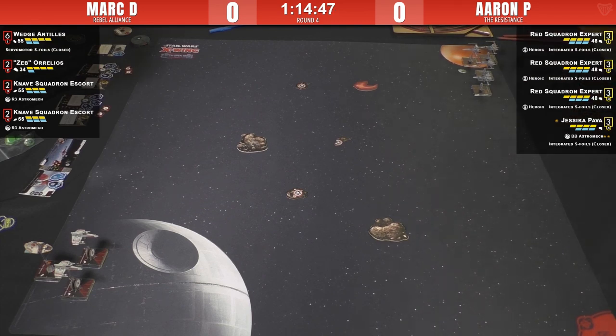We've got a gosh darn good game coming our way. We've got Mark D from Ewok Squadron against PTL's own godfather Aaron P. Aaron P is rocking Resistance and Mark D is playing an uncharacteristically Rebel list, because he's usually First Order or Imperial. Samit was blown away that he even owned Rebel ships, but that's what the PTL Open does — it makes you dust off those ships.